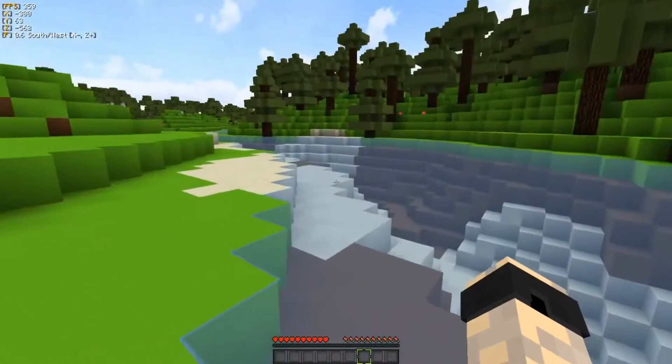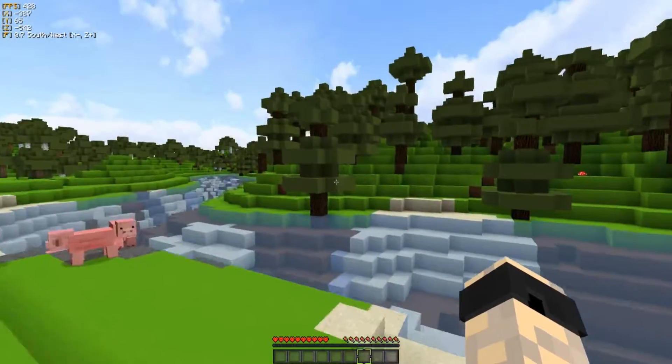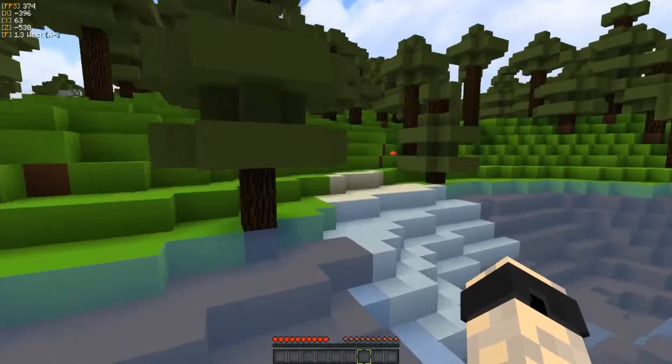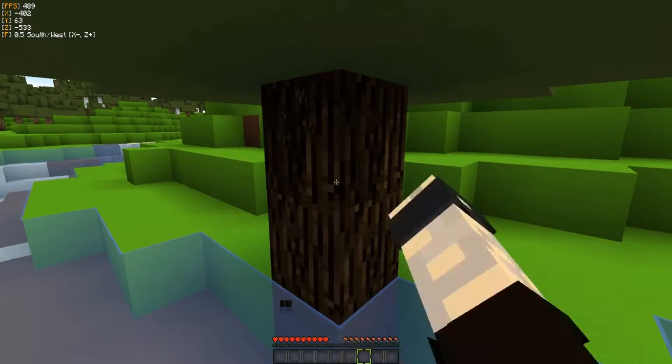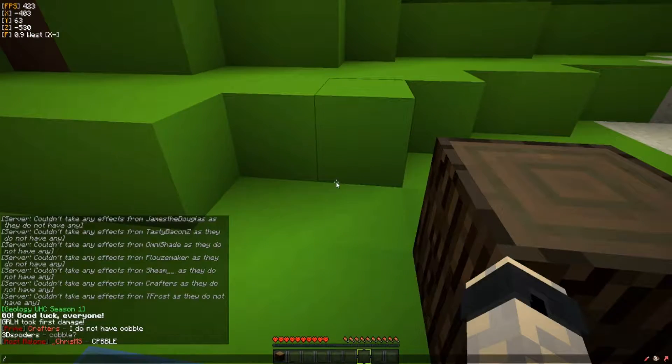I tried to swim in the water but I just realized it's glass. I really hope I don't try and jump into a river thinking it's a real river. Is mining cobblestone illegal? It's supposed to start with 48.